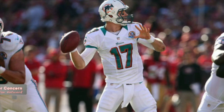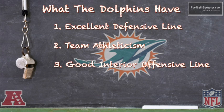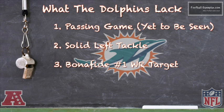Now let's look at what the Dolphins do have on this team. They have an excellent defensive line — by far one of the best in the AFC. Overall, they're a very athletic bunch, both offensively and defensively, and have a very good interior offensive line. What the Dolphins lack is a passing game — and the only reason I say that is because we haven't seen these guys work together yet. I think they also lack a solid left tackle. Yes, Jonathan Martin was groomed to be that left tackle, but he struggled at right tackle, so I'm still worried about that position. And they also lack a bona fide number one target at wide receiver. Can Mike Wallace be that guy? We shall see.